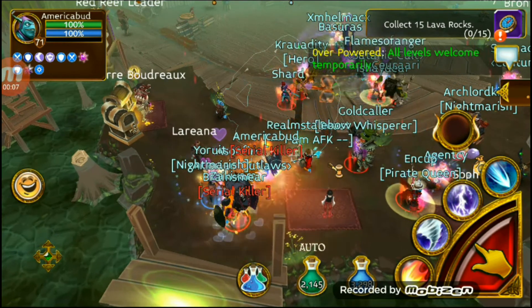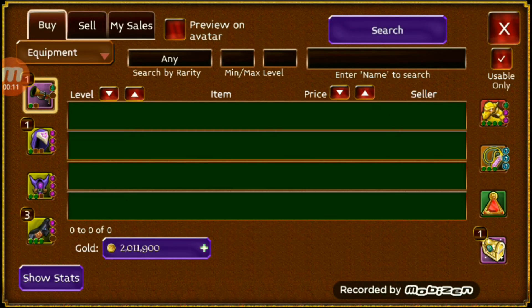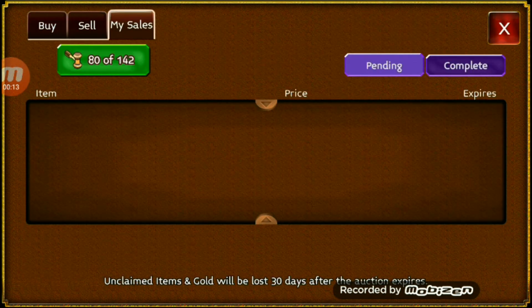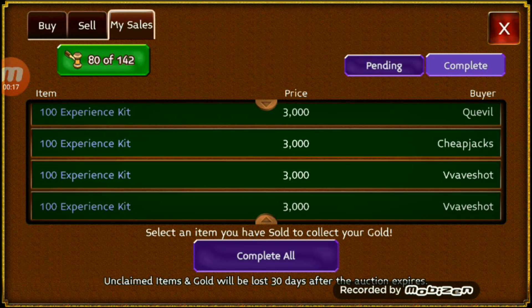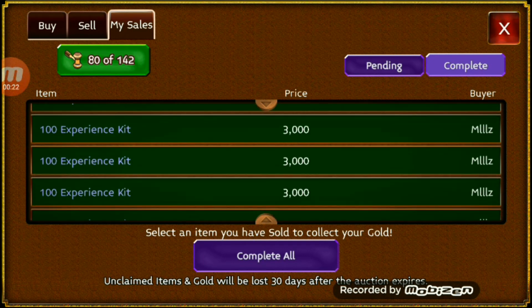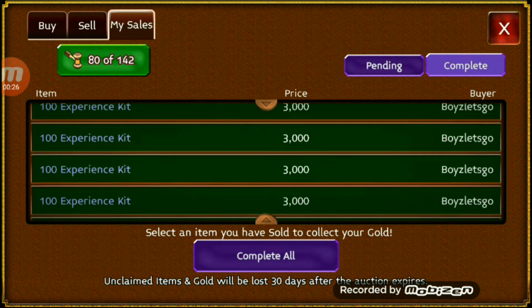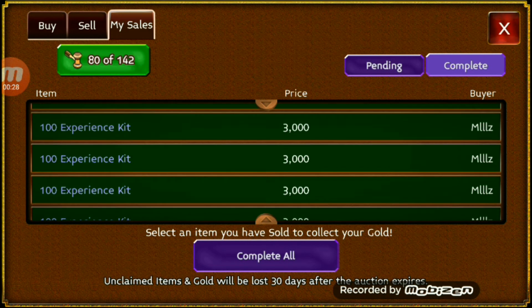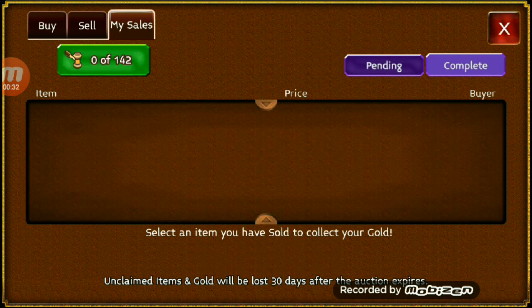Okay guys, it is one day later. I have sold the last 80 experience kits. It didn't take long because I sold them for pretty cheap. We still have a little over 2 million in the inventory. I sold them for 3,000 gold each — I did not want to wait a whole week for them to sell. I still bought them for 700, so it's profit. Shout out to everybody who bought these. I'm going to go ahead and hit complete all. Done.